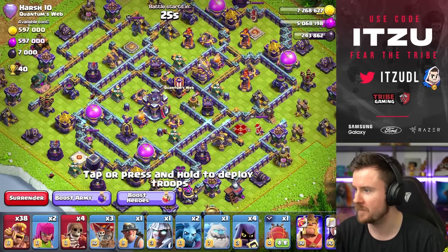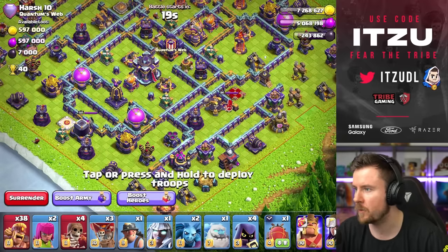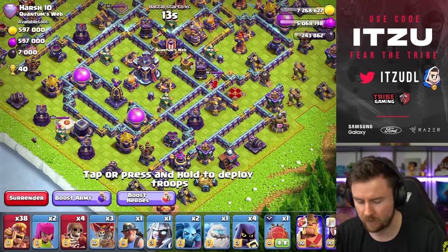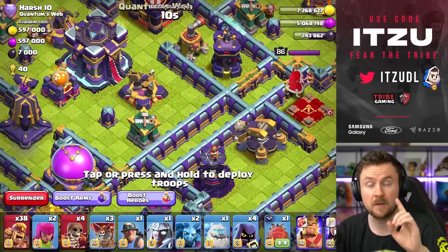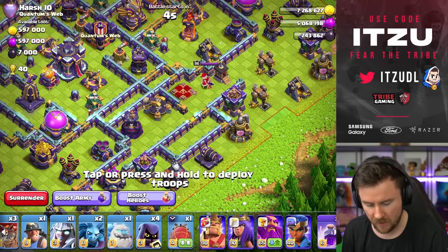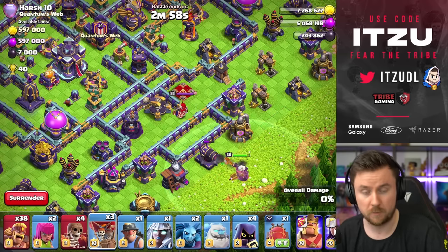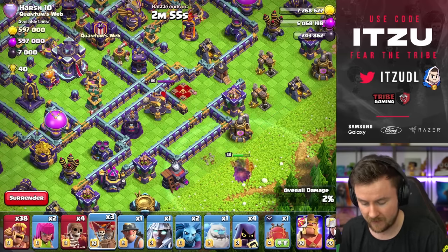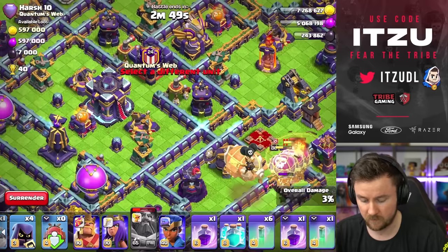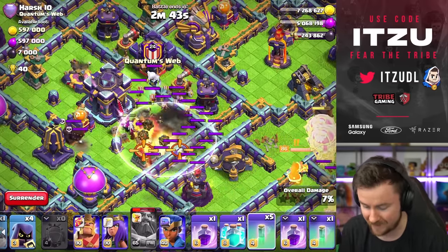Here's our first base — it's a box base. We're going to go in from the flank and try to land next to the bomb tower. There can be traps, but the good thing is this blimp handles that fine. Somehow, with this specific combination, it feels like the clan castle troops are coming out of the blimp slower — maybe it's a bug, maybe wrong assumptions, but that's what it seems like.